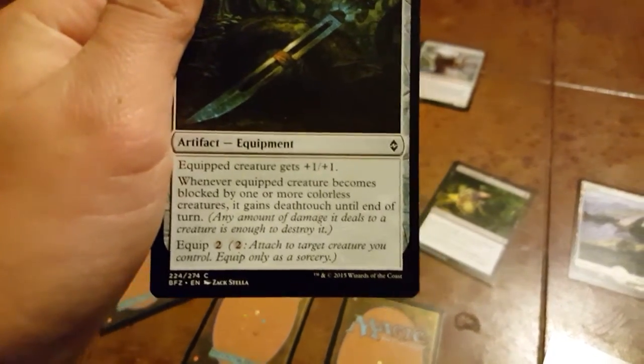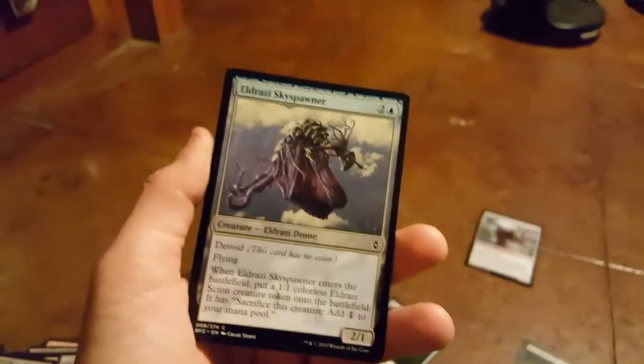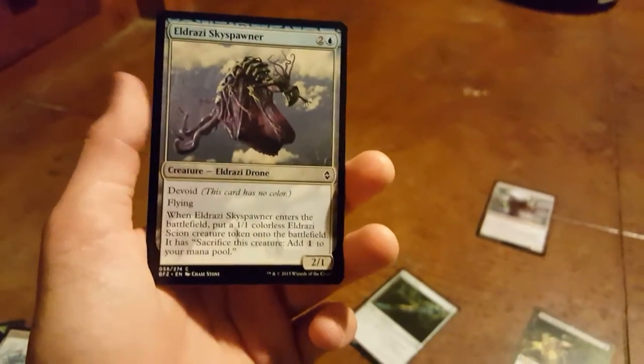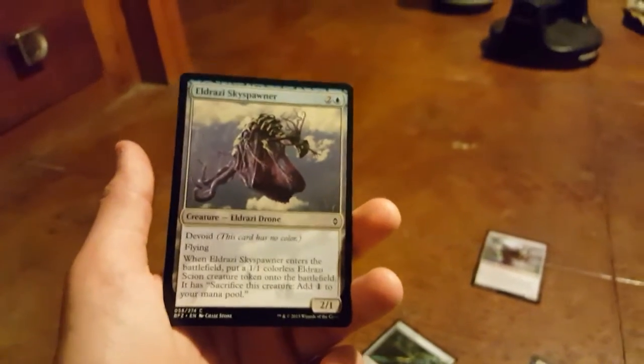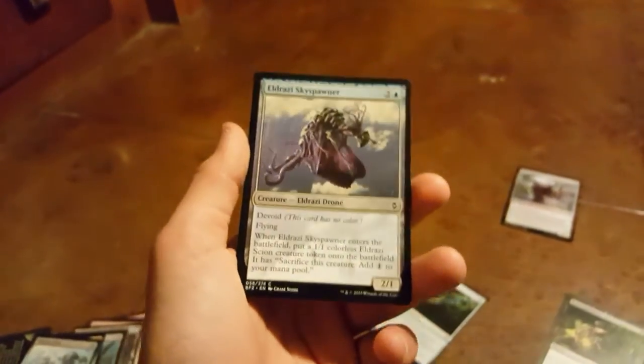Back from the top — what is this? Ooh, an artifact. Trying to focus it. Equipped creature gets a bonus — alright, it's decent. I have one water mana, so... this guy could be kind of useful. He has flying.